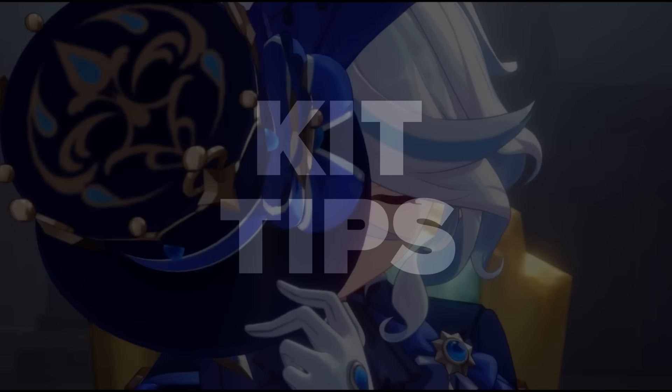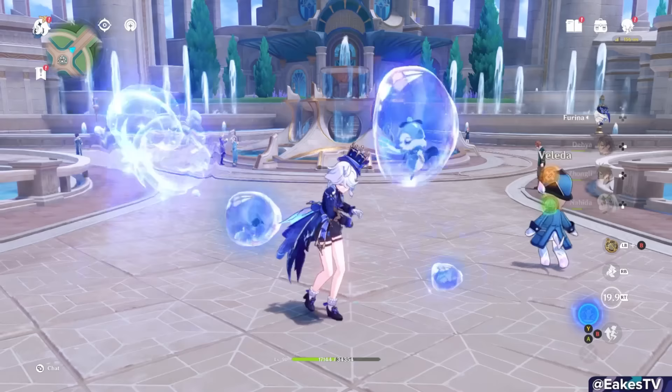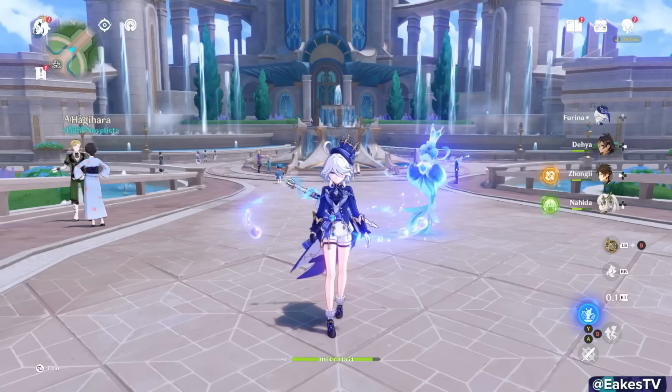And that is our Hydro Archon's kit in its entirety — it's as elaborate as her persona. Here are some not-so-obvious details you'll need to know to make her the star of the show. First, the murder crew will follow the active character around, which is useful. But the seahorse doesn't move — it stays put.